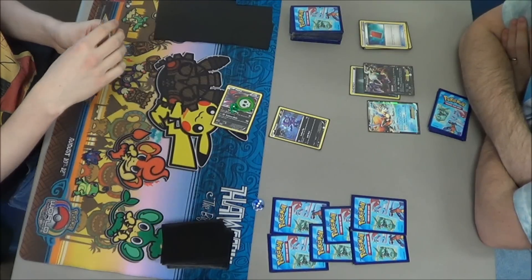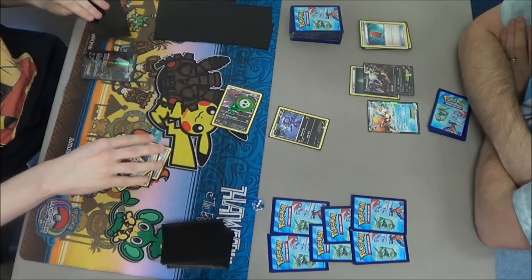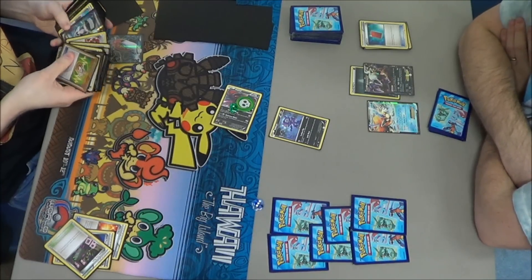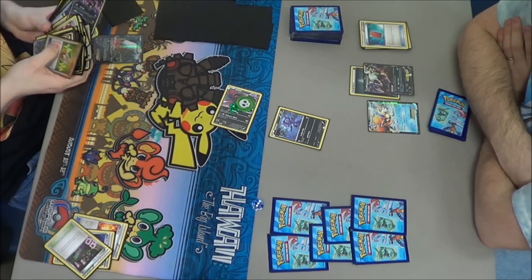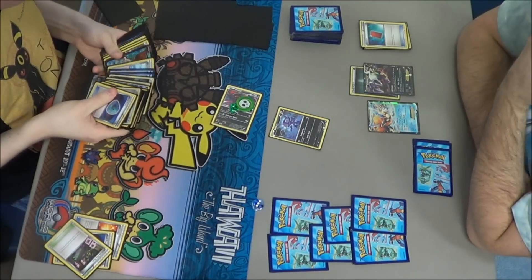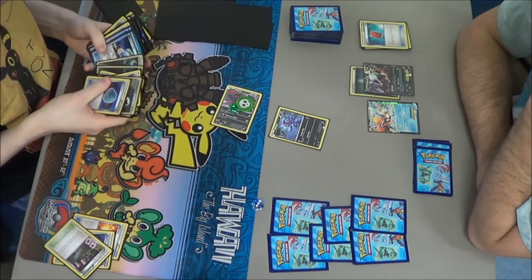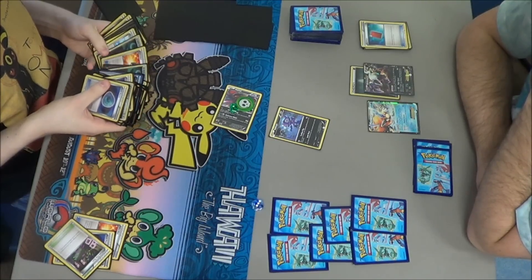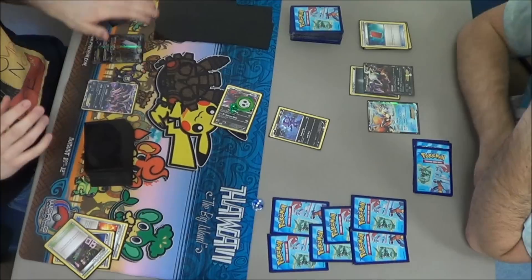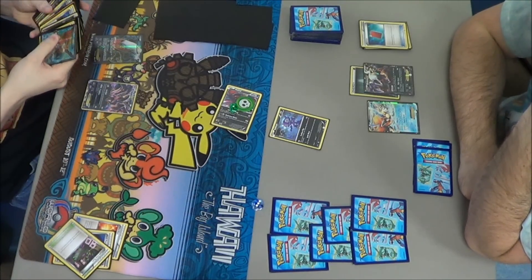He has a Darkrai in hand, so if I were him I would play that down. He's going to Ultra Ball away Viribank City Gym because he does not want the Poison to add up against him. He gets another Yveltal — a Mini Yveltal. A bunch of people pronounce it different ways. I pronounce it Yveltal because it just looks like a Yveltal to me.